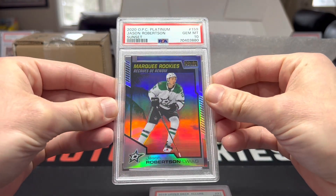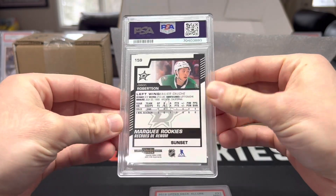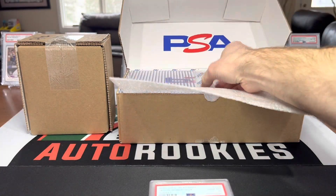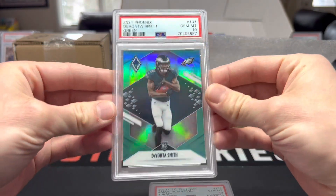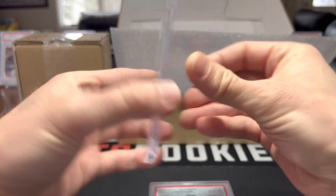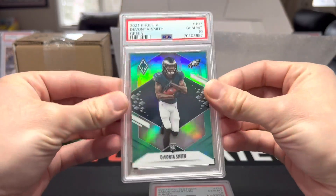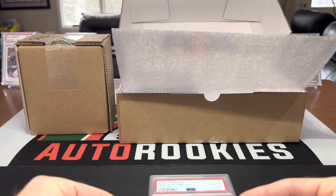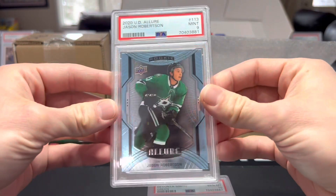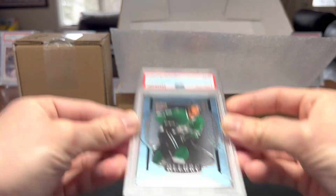There's a Jason Robertson sunset, that one got a ten - that's sick. Davante Smith Phoenix green prism 11 of 25, that's sick, I did get a ten. There's another Jason Robertson from Allure.